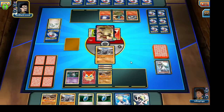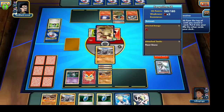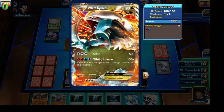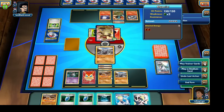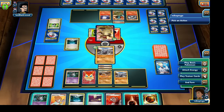Our opponent uses a Random Receiver into a Lysandre. Luckily none of his Pokemon can knock out our Rhyperior just yet, but that White Kyurem could dish out a lot of damage with his White Inferno attack. I'd normally use Korrina to grab an Ultra Ball and Rare Candy, but Rhyperior isn't ready to attack yet. Let's lay down another Rhyhorn and the Fighting Stadium. If I get a Switch I could potentially knock out that Kangaskhan EX in a single attack. Let's use Colress and see what we get.